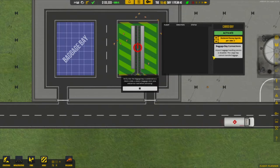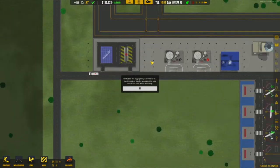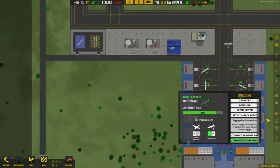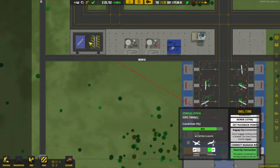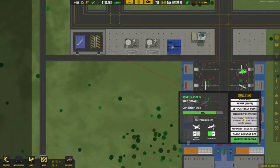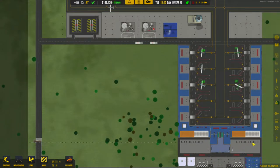This one's been built. We need to connect our check-in desks and stands to that baggage belt, and the same with the other one. We have these two desks down here and these two here — I'm connecting them to the baggage bay. Those two are now connected, and the others will be connected once we get more commercial flights, as they're still on general aviation at the moment. All of these check-in desks are now connected, and both stands are connected.